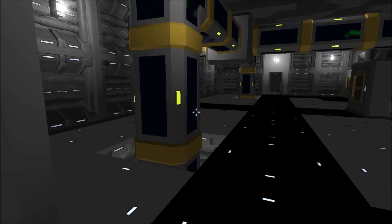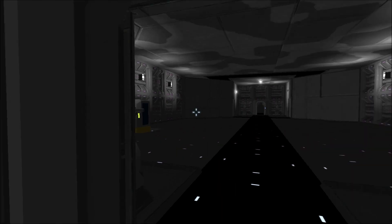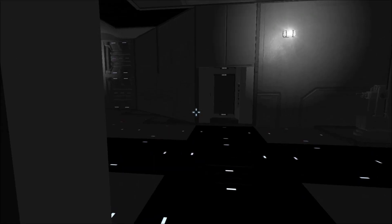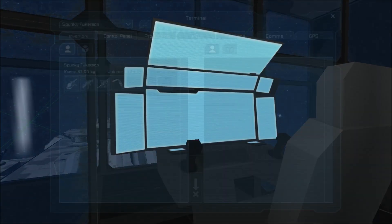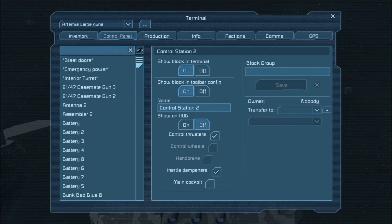So let's head up to the bridge. Now what we've got to do first of all is select our jump drives — or no, actually the first thing we've got to do is select the main cockpit, because the jump drives operate off of which cockpit is the main cockpit.